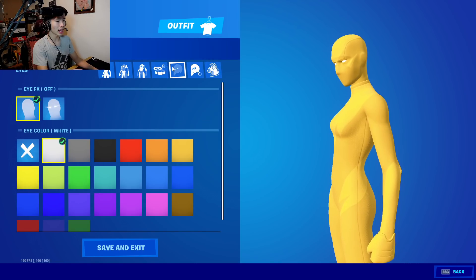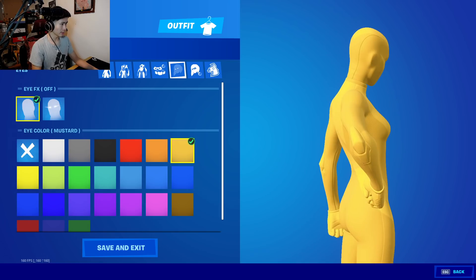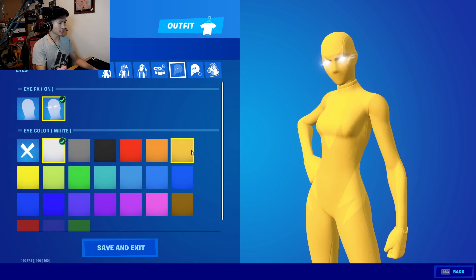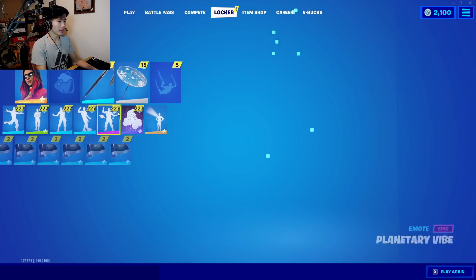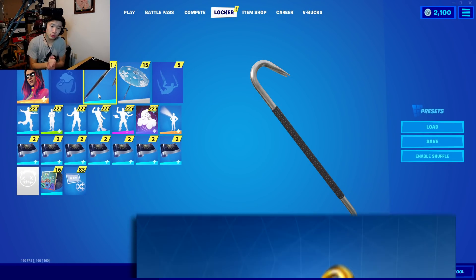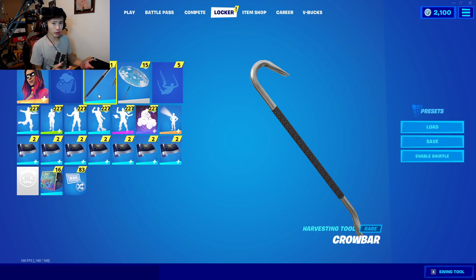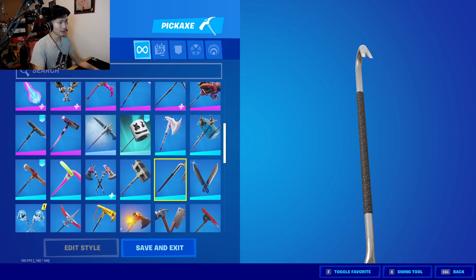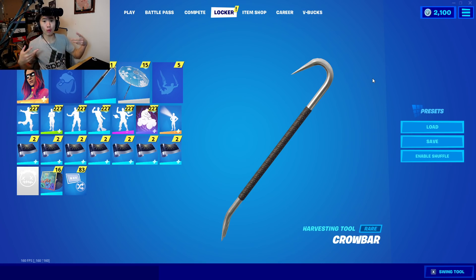For the eyes, I think he just uses simple white eyes — keep it simple — unless you want to use yellow if you want the whole thing, but white eyes just make it look nice. For the pickaxe, he uses the Golden Crow pickaxe, which is in a bundle. I'm not sure when it's going to be released again, but that's the pickaxe he uses. And that's going to be it for the No Riley combo.